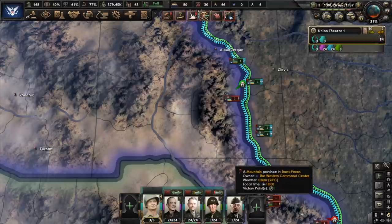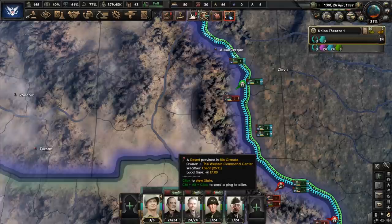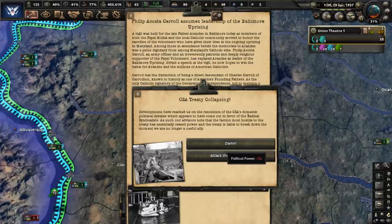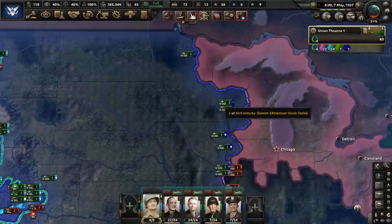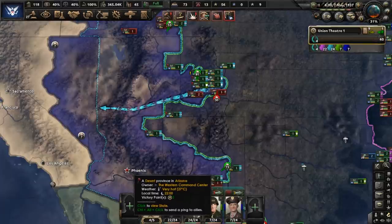Canada seizes Alaska — how sad. But in other news, we're going to push into WCC territory and try to cut off some of their divisions by capturing El Paso. Our treaty with the CSA is breaking down, and war with the CSA has formally started — syndicalists bomb a few of our factories and damage some infrastructure. The CSA is fighting a brutal battle with the CAR at the moment, so we're not going to worry too much about them for now, but once we take the WCC out of the picture, we're going to push East hard.